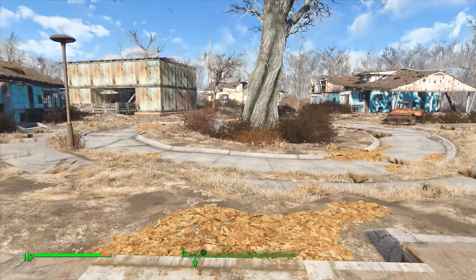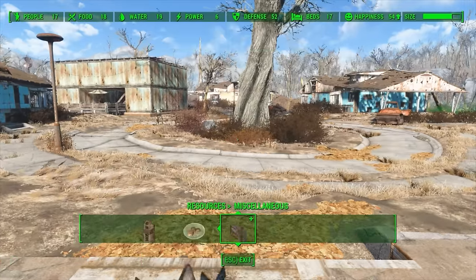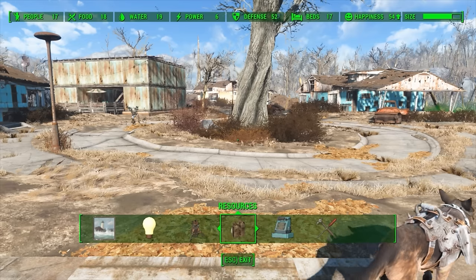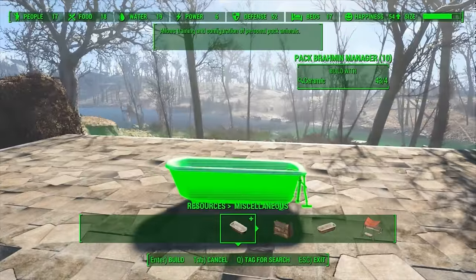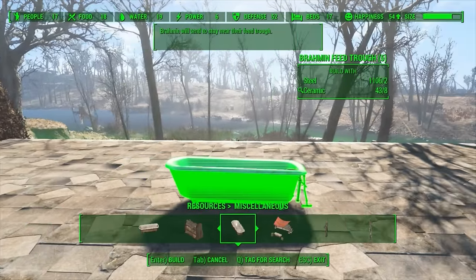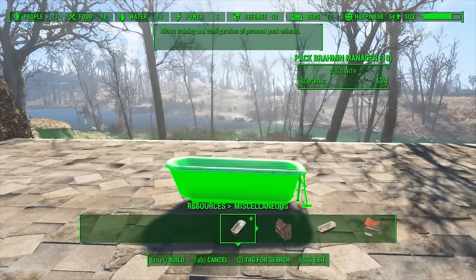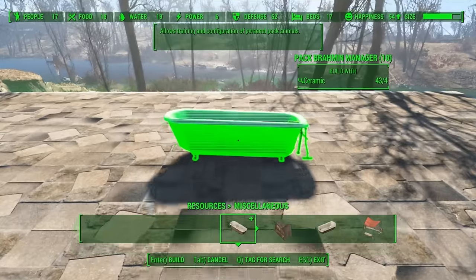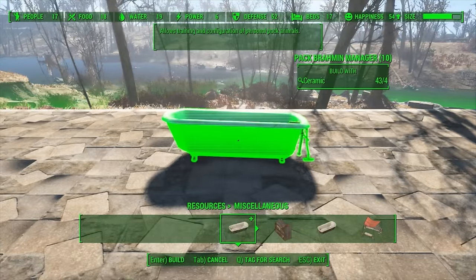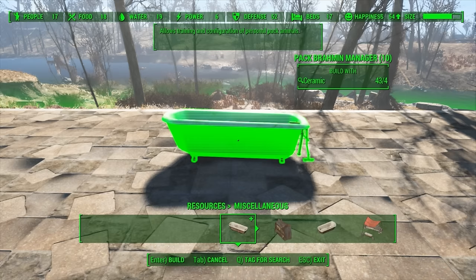All you have to do is go into your Workshop Mode, and then back out here so you can see where to go: Resources, then Miscellaneous, and in here you will find the Pack Brahmin Manager, not to be confused with the Brahmin Feed Trough. Though incidentally, the Pack Brahmin Manager actually does also function as a Feed Trough, but it also has attached to it all the options that are important for you for this mod.